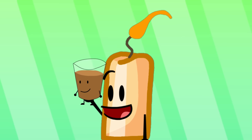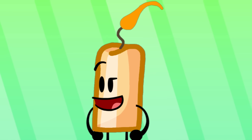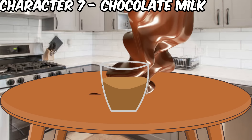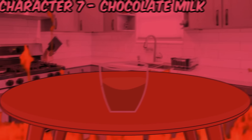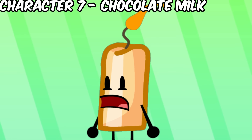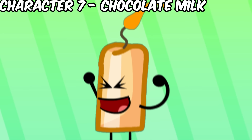You seem a little stressed — do you want some chocolate milk? Well, the next character is Chocolate Milk, so let me get the glass, fill it up with chocolate milk, do the ritual, and bring it to life. Now look at that winner's smile. Also not one of my favorites, but this character is done.